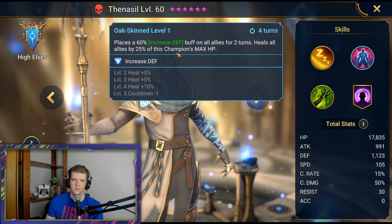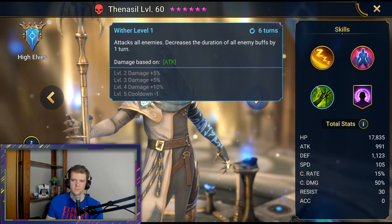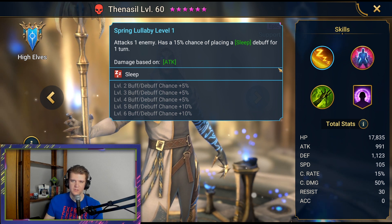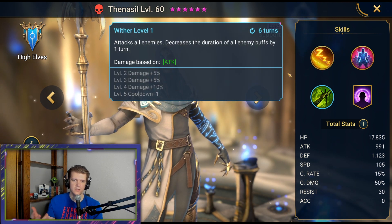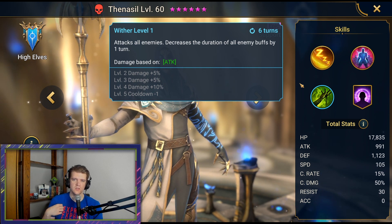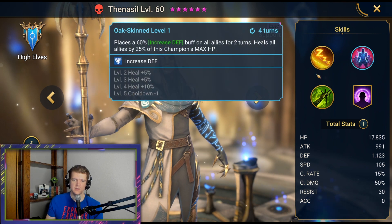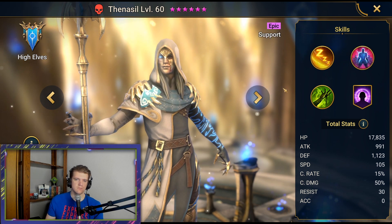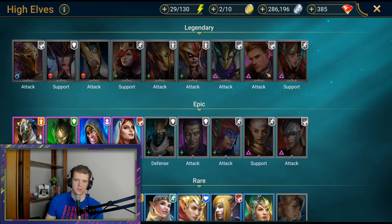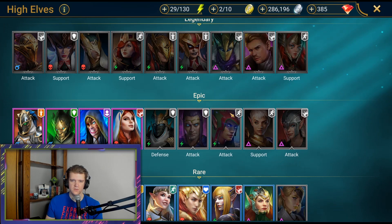Then is really good too. He has a three-turn cooldown on a defense down, heals everyone, and has a sleep on his A1 that you wouldn't proc much but it's okay. As a support character the A1 is just not that great. It reduces the duration of all enemy buffs by one, which is kind of meh. But mainly you're going to take him as a support character — he has a little bit of CC and a three-turn defense up, which is great. Ergus I haven't seen too much of — he's not too good.